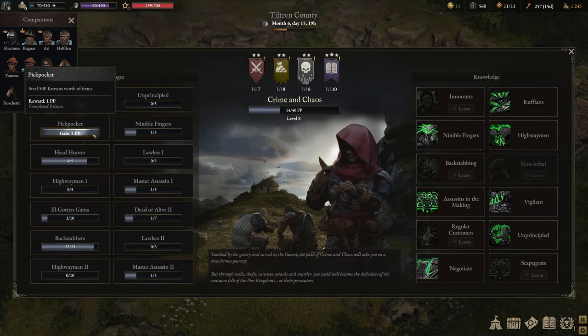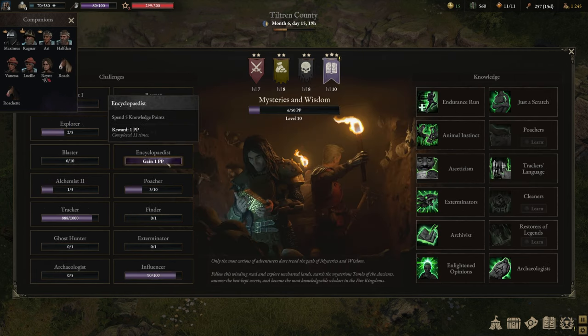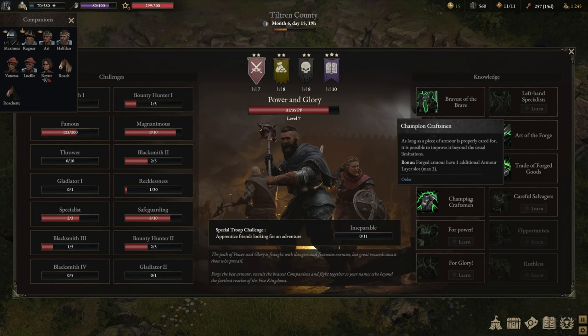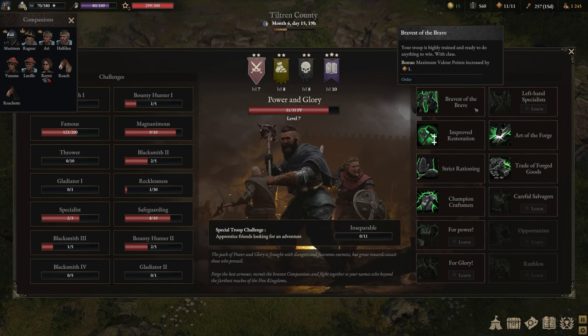If we quickly go to our paths, you're probably wondering what kind of path upgrades should you go for first, because there are so many different ones to choose from. On Power and Glory: improved restoration and five additional armor points is awesome to have. Repairs are going to become extremely painful the more beefy your characters become as you work towards the endgame. Same counts for strict rationing. The rest here is more late-game stuff. Champion craftsman could be nice, but only after your characters are level five or higher for those armor layers. Same counts for art of the forge — I think starting at level eight this is going to be nice. But bravest of the braves — extra valor points — is really nice to make combat a little bit easier.